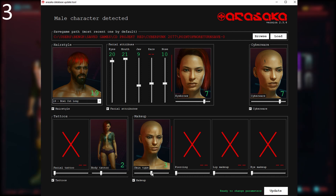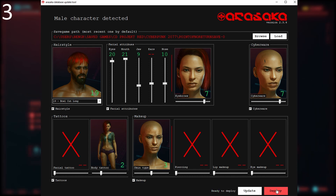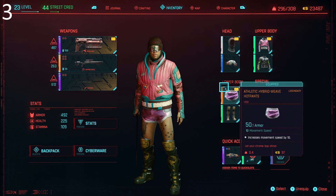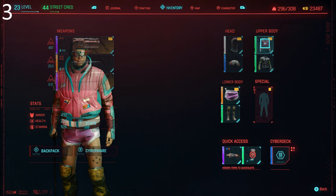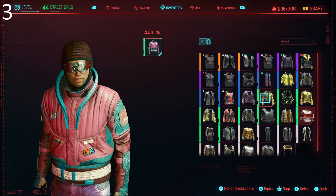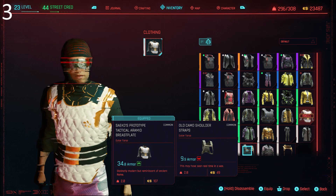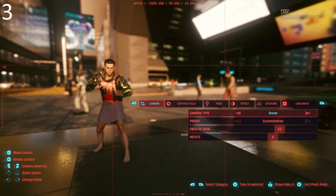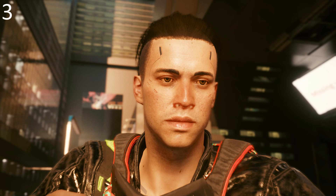One thing to be aware of is that sometimes options will be crossed out. This happens when your character has the default value in an attribute. So for instance, if you never picked cyberware, it means you can't select new cyberware later. That's just one of the inbuilt downsides of the mod. But at least you don't have to walk around with the exact same face for 150 hours now. It's actually completely ridiculous that this is a thing that needs to be modded — in a city obsessed with image and what you look like, you're telling me there isn't a single hairdresser or tattoo parlour to change things up?